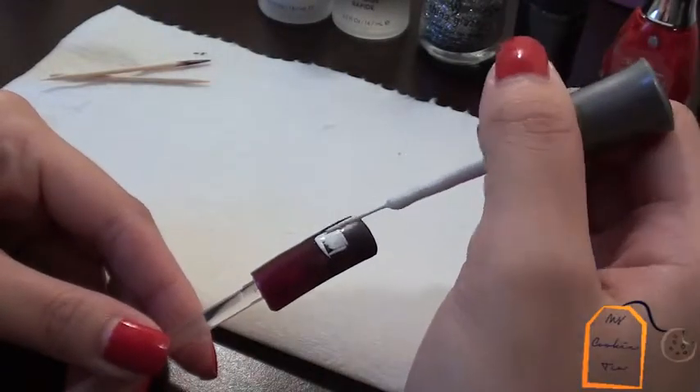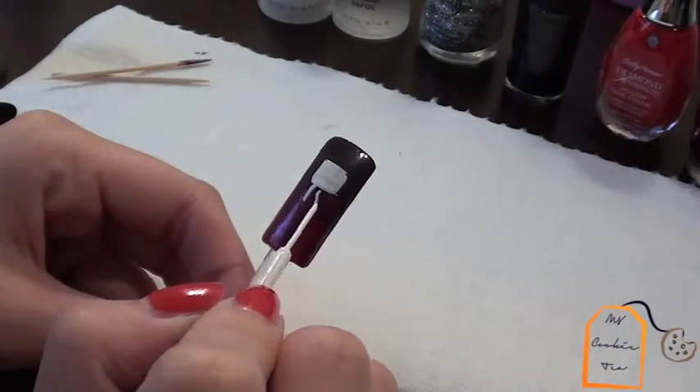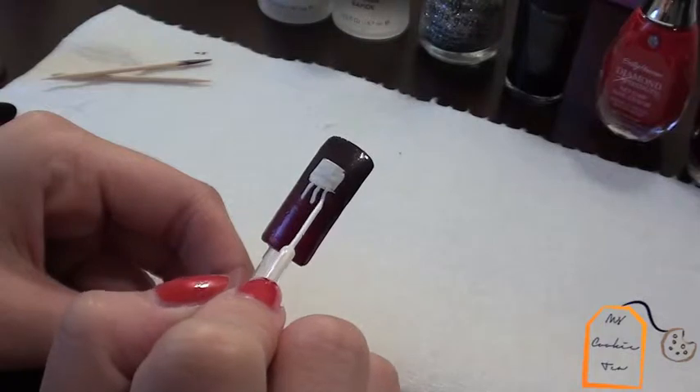To create the tentacles, I'll be drawing three thicker lines and two thinner lines in between them to give it more depth.